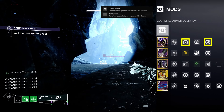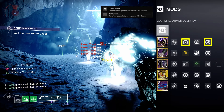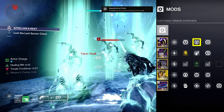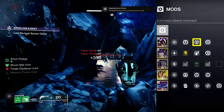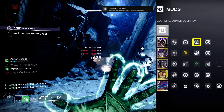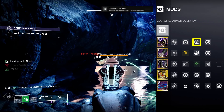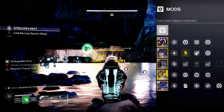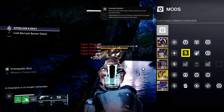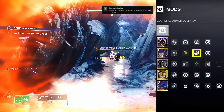Now let's go over what mods worked best for this build. On our helmet we want Harmonic and Arc Siphon so that rapid kills with any of our weapons will give us orbs of power. Since I prefer to use the Navigator for the majority of content, I put a Special Ammo Finder on my helmet to ensure a steady flow of ammo. This could also be substituted with Ashes to Assets to get our super sooner. We aren't using our grenade directly to kill enemies, but the suspended explosions from Weaver's Trance still count as grenade damage. On our gauntlets we have Grenade Kickstart to give us about 38% grenade energy back when we have 4 armor charge stacks.